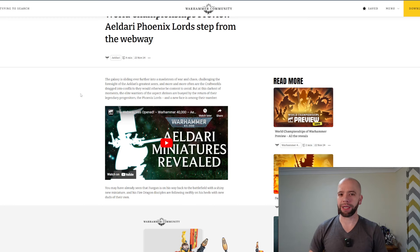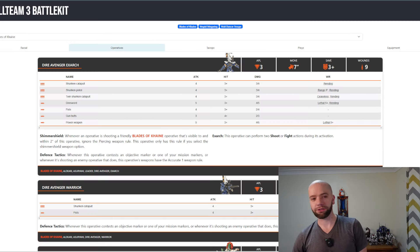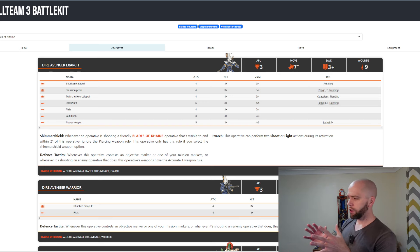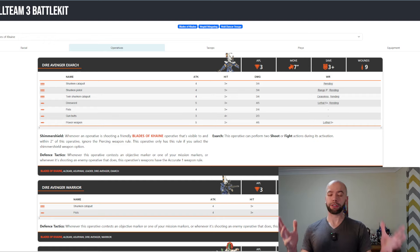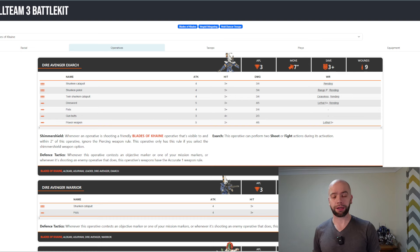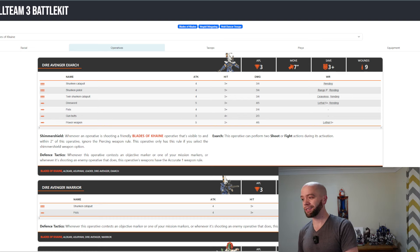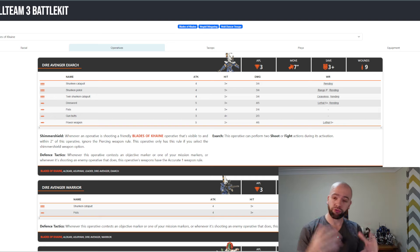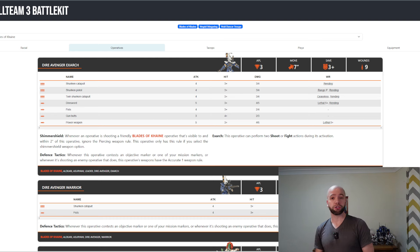The obvious answer would of course be Blades of Cain - hence why I had Blades of Cain on screen here. I was having a quick look at their rules. You might be thinking, what's that website, Andy? Good question. If you want all of the rules for Kill Team, which are of course free now thanks to the Kill Team app, I personally find Battle Kit a slightly more user-friendly way, and it loads really fast.